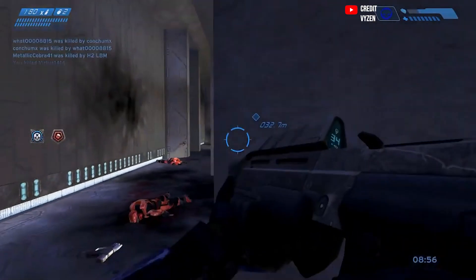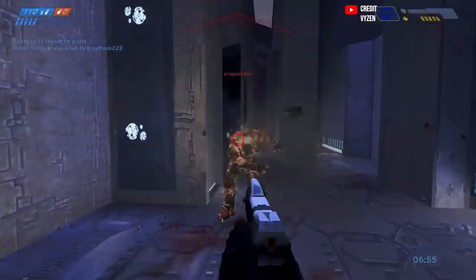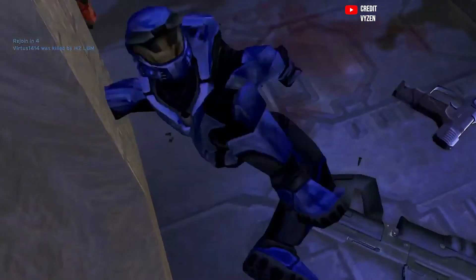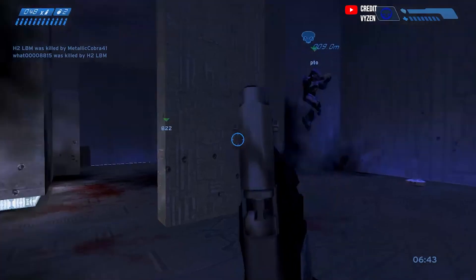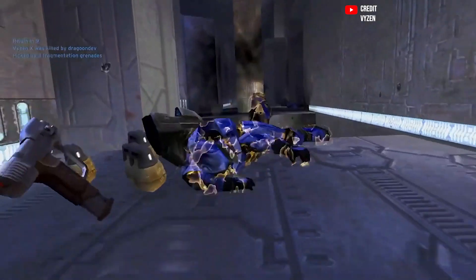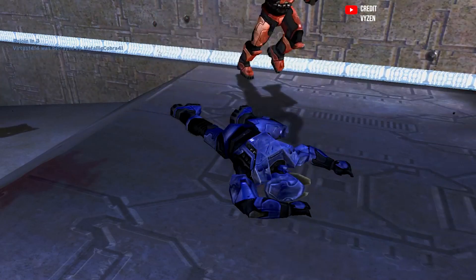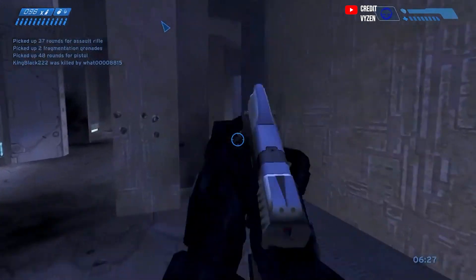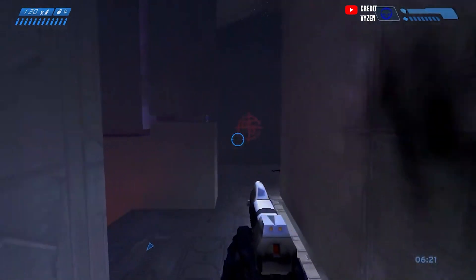Halo Combat Evolved — the Assault Rifle. Despite the CE Assault Rifle shooting really fast and having a giant magazine, most anyone will tell you it's kind of crap — in both campaign and multiplayer. In campaign, the Assault Rifle is only good for mowing down grunts, but on the higher difficulties it's not even very good at that. In multiplayer, the CE Assault Rifle is terrible. There's a reason why in CE multiplayer everybody switches to their pistol when they spawn in. What other game can you think of with a starting pistol that's dramatically better than the starting assault rifle? The CE Assault Rifle has a giant magazine and a really high fire rate, but it's useless in most parts of the campaign and always useless in multiplayer, so I think it's more than deserving of the number three spot.